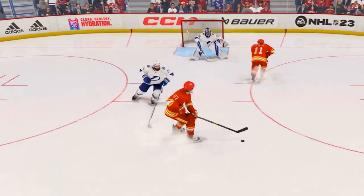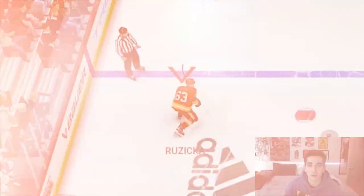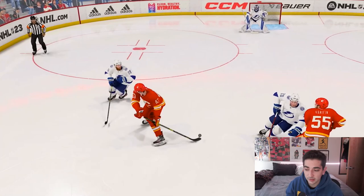Essentially what you want to do is open up your hips so that you're facing away from the net and then do a fake slapper. I find that doing this half spin fake slapper complements very well with immediately holding to the backhand if you're in front of the net, because it gives you that boost of momentum and you can completely fake out the goalie.